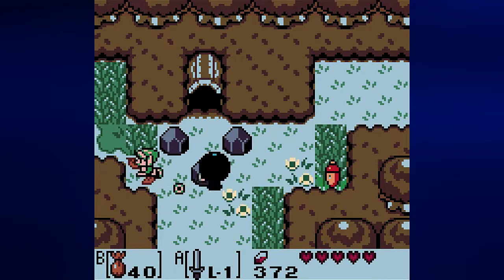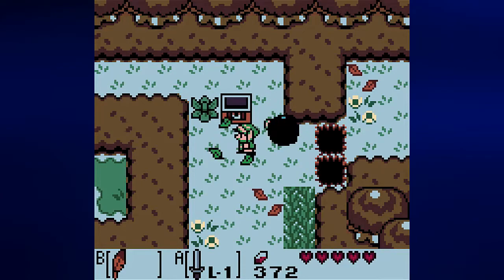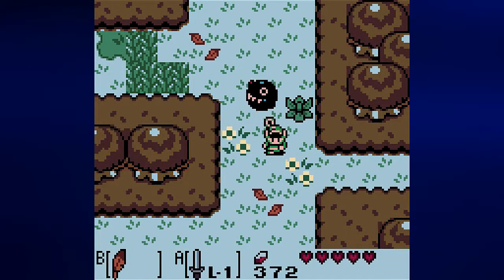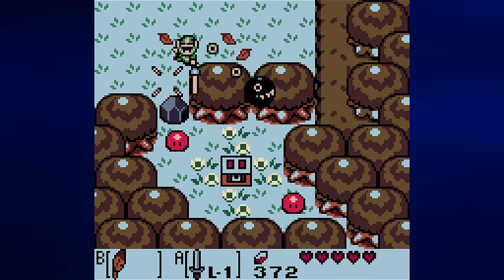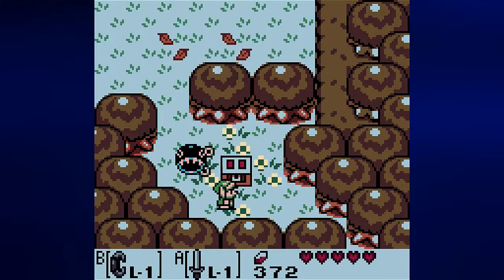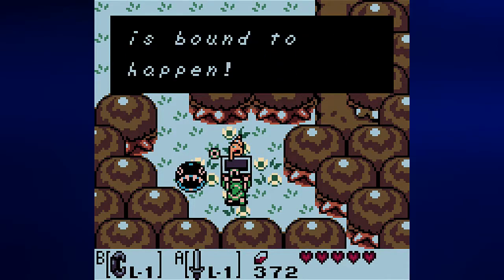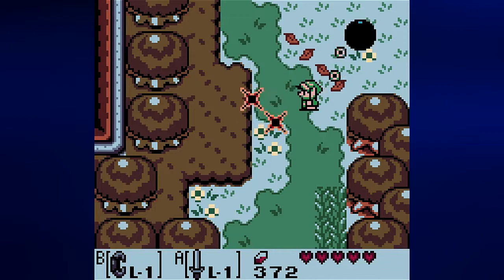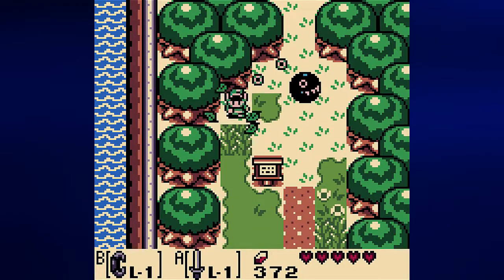I believe the place I want to go to is further to the west. Now that I haven't been here on my way back to the village yet — let's go ahead and equip the Power Bracelet, fight off the slimes, and open this chest to find a Secret Seashell. We now have two of these. It was to the east of where you start exploring the Mysterious Forest.